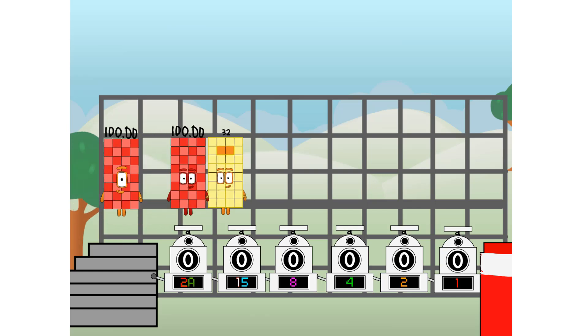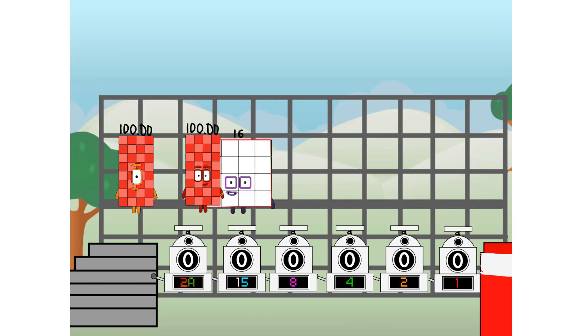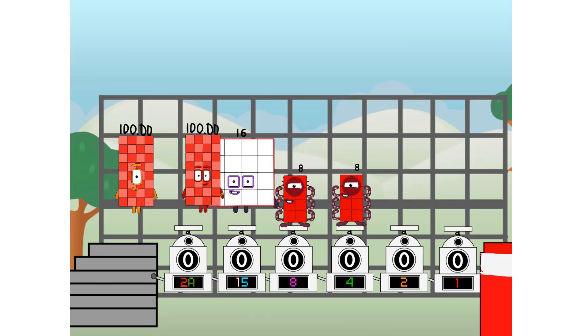First, I split in two: one hundred thousand, and ten thousand, and eight, and four, and two, and one, and one more to press the big red button. Then you choose who's going up. One of me, and none of me, and one of me, and one of me, and one of me, and none of me, and one of me. And fire!